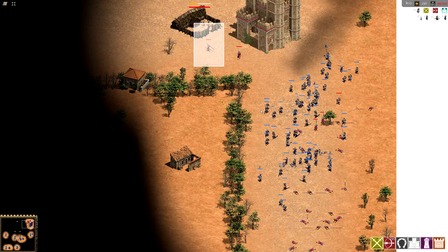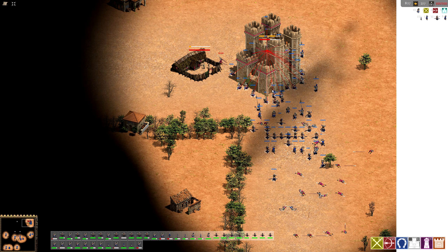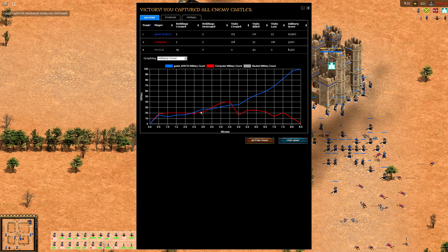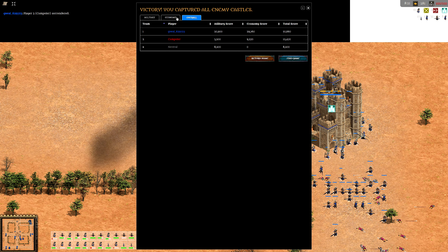Then again, you have to pay dearly to upgrade them at all, so there's that. Anyway, time for this castle to fall — and then this match should be ours. And there we go, sweet. Red was actually leading for a while, but we carried through and victory was ours. You've captured all enemy castles — we have indeed. Economy — well, that was to be expected. Overall we've got more points, and that's what ultimately matters.